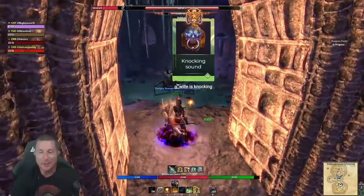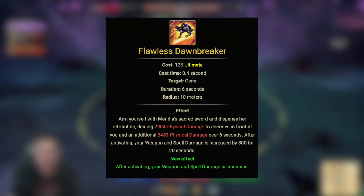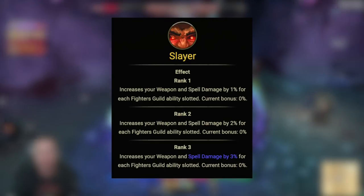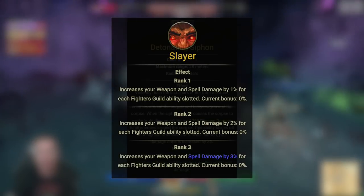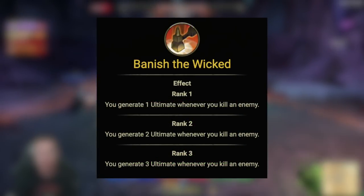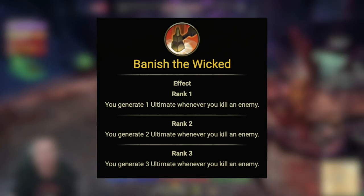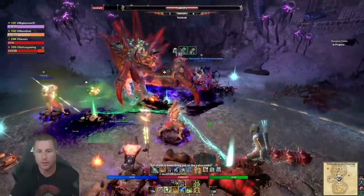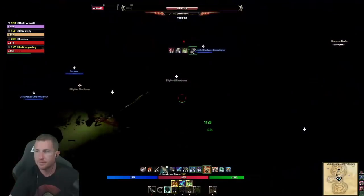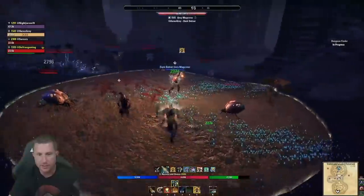Flawless Dawnbreaker is slotted on the front bar for a couple of important passives. The Slayer passive increases weapon damage by 3% for each Fighter's Guild ability slotted, and having both Dawnbreaker and Detonating Siphon on the front bar really ramps up damage. The Banish the Wicked passive generates 3 ultimate whenever you kill an enemy, so you'll see just how fast your ultimate comes back. The ultimate itself is low cost and gives a weapon damage boost for 20 seconds, but the back bar ultimate is better — this is slotted mainly for the passives.